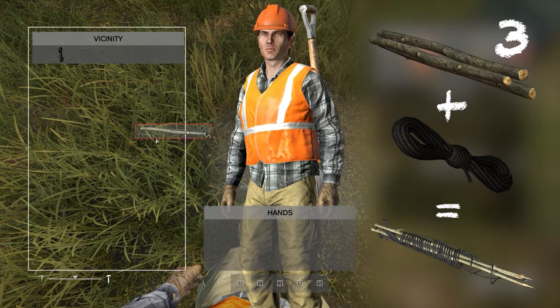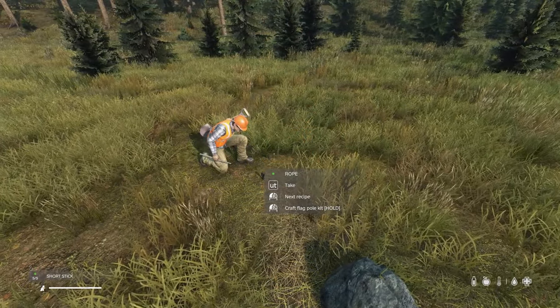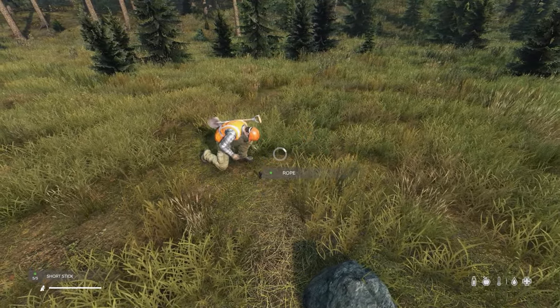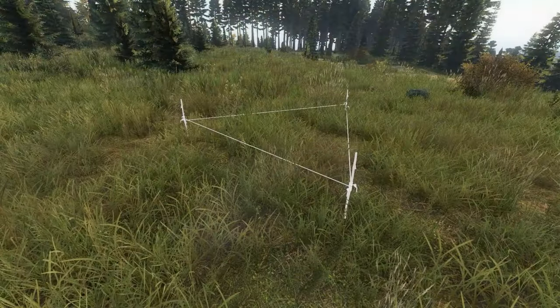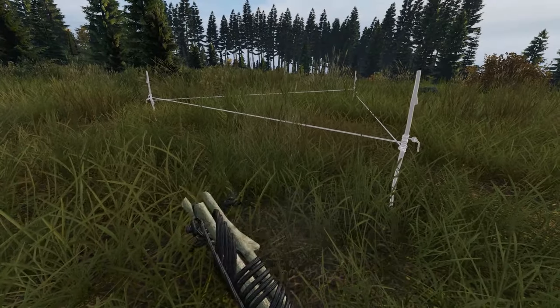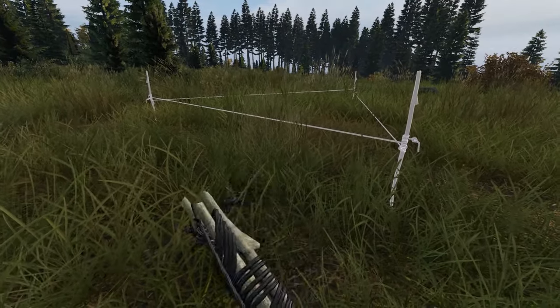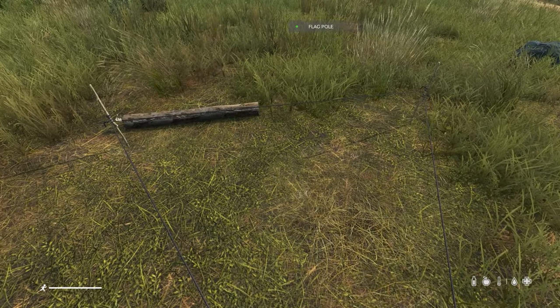We begin the process by crafting a flagpole kit — combine three small wooden sticks with a rope. Once the crafting process is complete, take the kit to your hands and deploy the frame. Attach one wooden log to the frame and, using a sledgehammer, build the flagpole base.